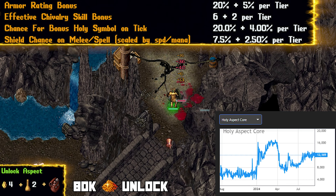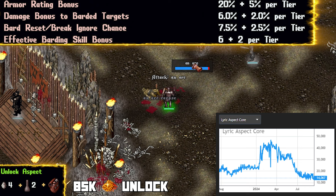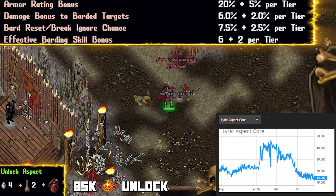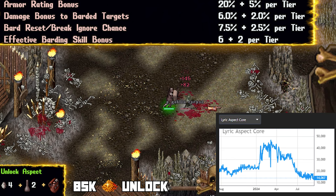Let's talk a little bit about Lyric. At 14,000 gold a core, this is kind of a steal. Being a worthwhile aspect for both new players and endgame players, you would think it would be worth tons more. Targets we bard take more damage from us, our barding buffs are stronger — meaning better healing, damage resistance, and damage — and last but definitely not least, a built-in bard reset and break-ignore chance, meaning the cooldown before we can attempt to bard again has a chance to reset immediately. This is crucial as a new player when our effective barding is low and we fail barding a lot. If you're playing a bard, you're more than likely playing Lyric.